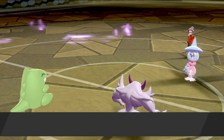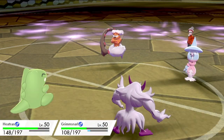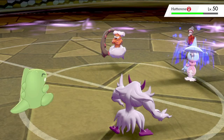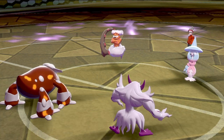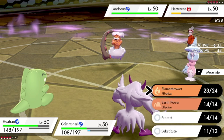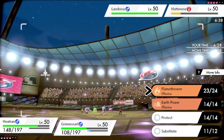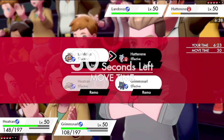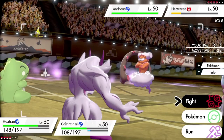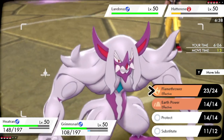They do swap out NDD and bring in Landorus. They go for Dazzling Gleam to get rid of Grimmsnarl, but it doesn't do very much damage behind the Light Screen, and it's going to do even less after this Spirit Break. I'm thinking about Protecting to stall out another turn of Trick Room, but if they double into Grimmsnarl, then I wasted a turn for nothing. So I'm going to put the ball in their court and go for Flamethrower into Landorus. I don't mind losing Heatran here.